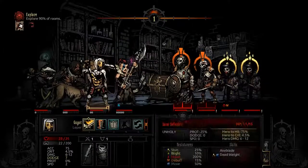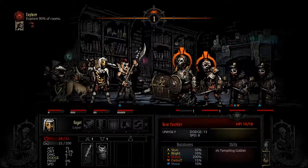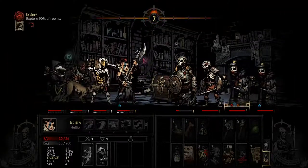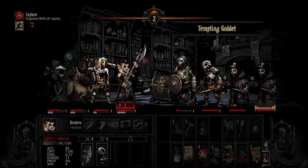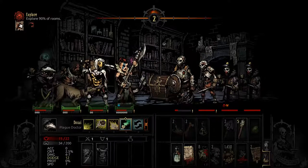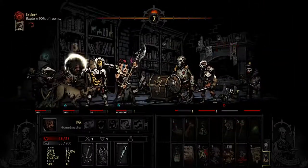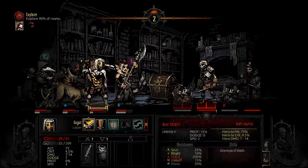Gotta hurt the guy at the front — he's got protection. He's nearly dead. Stun — which is good. They need two that do damage. Now it should be my turn. Attempting goblet. A time to perform beyond one's limit. Nice. Continue the onslaught — destroy them all.